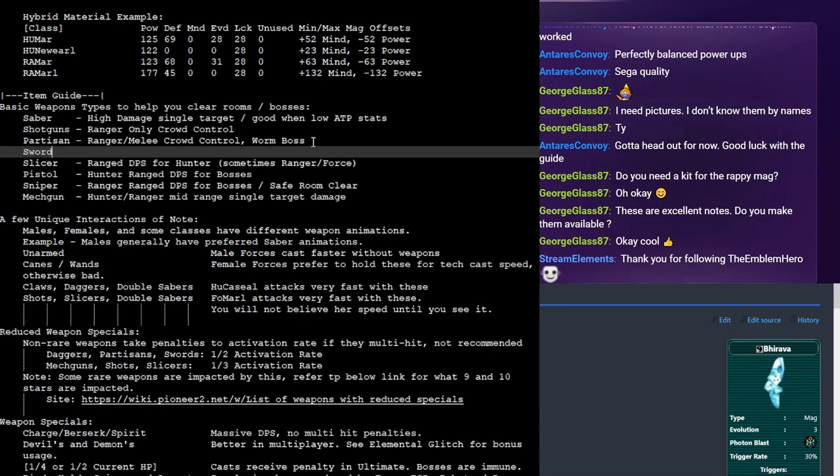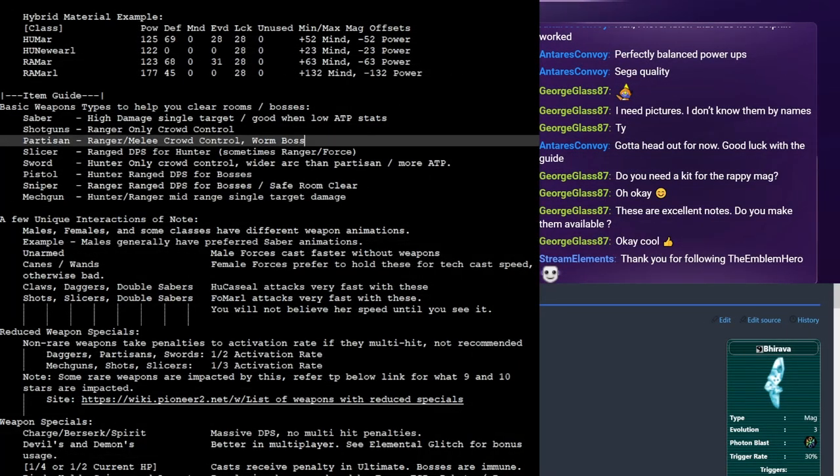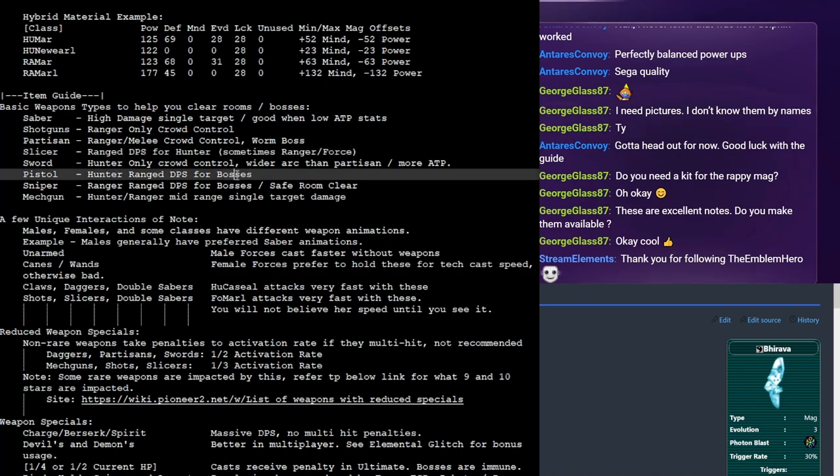One other option for crowd control before you get the shotgun is a slicer — basically a throwing disc that ricochets to different targets. Every character class can use this. Hunters will use it as their main ranged AoE since they don't really have other options. Forces later in the game will switch to using it over their techniques in certain scenarios, and sometimes rangers use it because you might not get a shotgun right away.